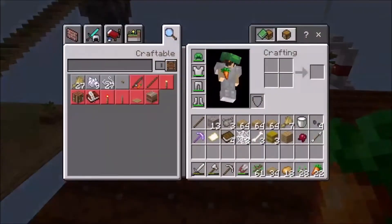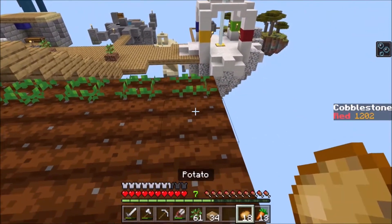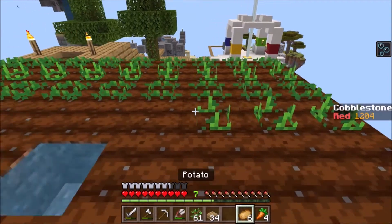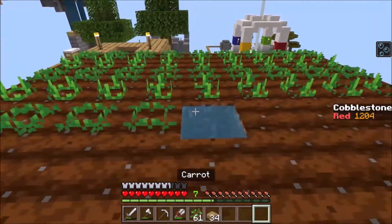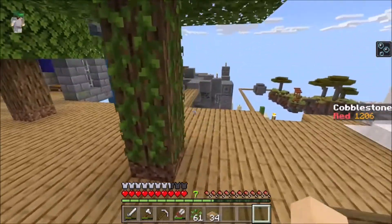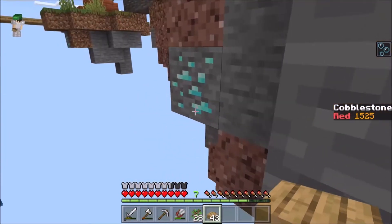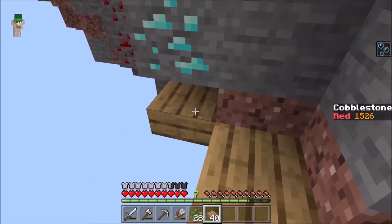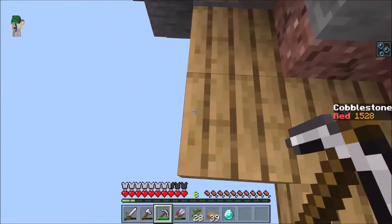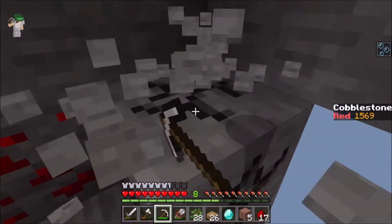So we've got 22 carrots and 18 potatoes. If we start off with planting carrots, then potatoes, then carrots, then potatoes, then carrots. There we go. We don't really need wheat, do we? I want diamonds. I want diamonds. Where oh where could these diamonds be? I will hollow out this entire island if I have to.